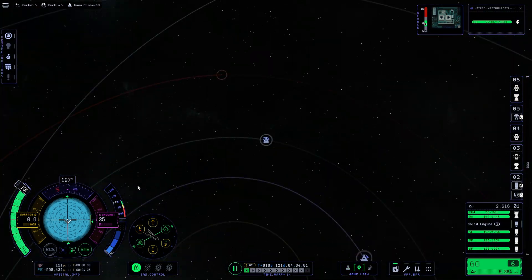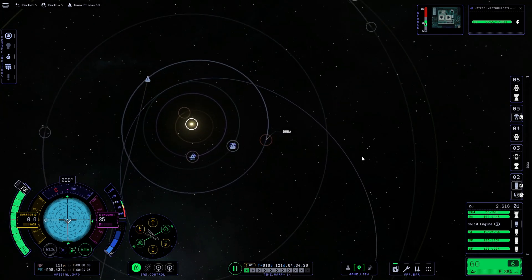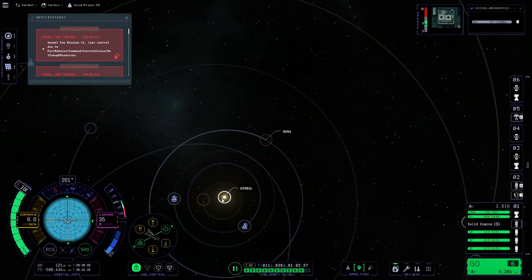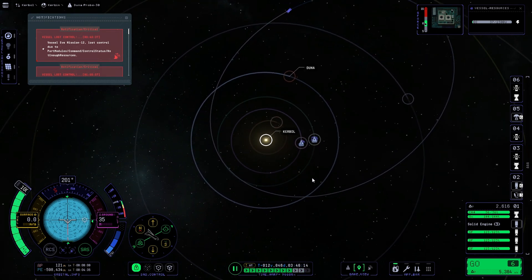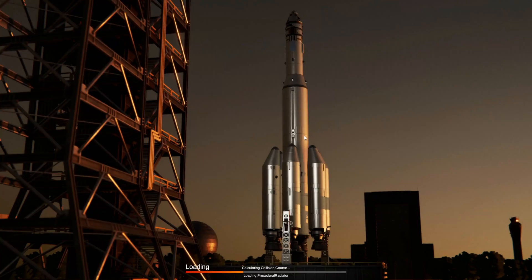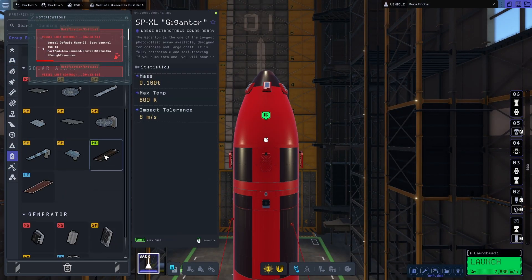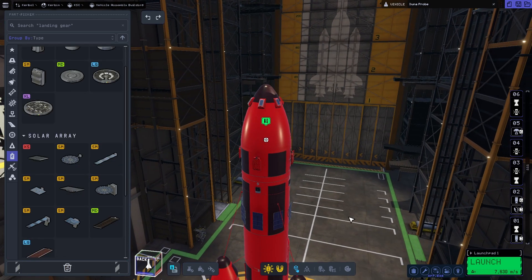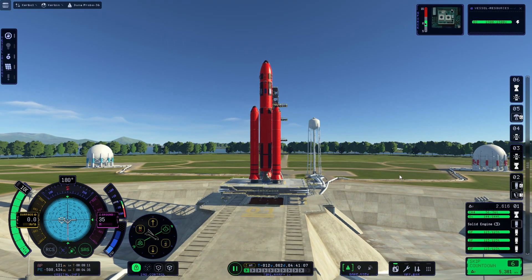I went to the launch pad and used the 45-degree trick. The map screen is really busy - it gives me a headache just trying to get around it. Then I realised I've got no solar panels on the outside and I really need to fit them, because without solar panels I can't get any energy to time warp. They're way too small, so we'll just stick some on the side and make sure our staging order hasn't changed.